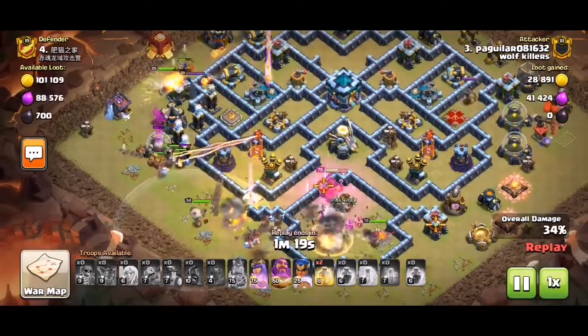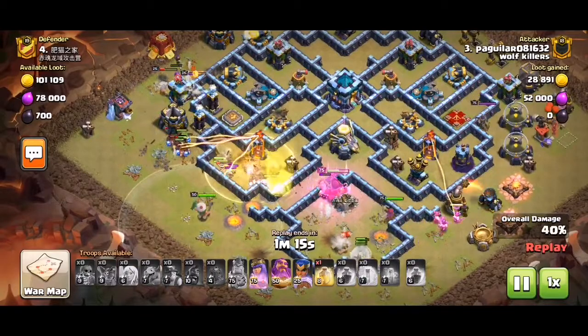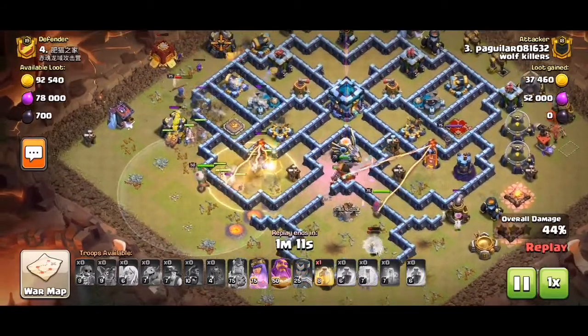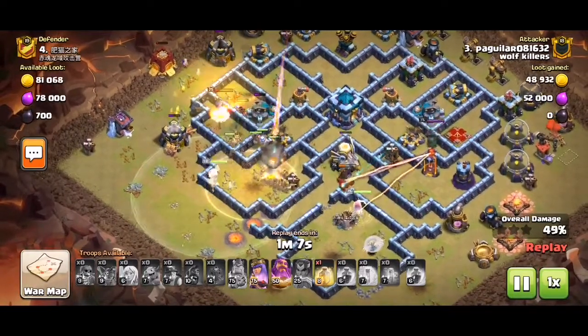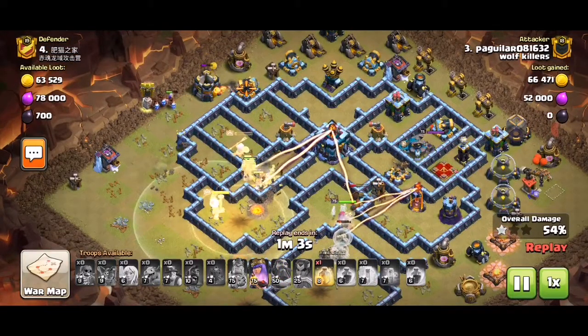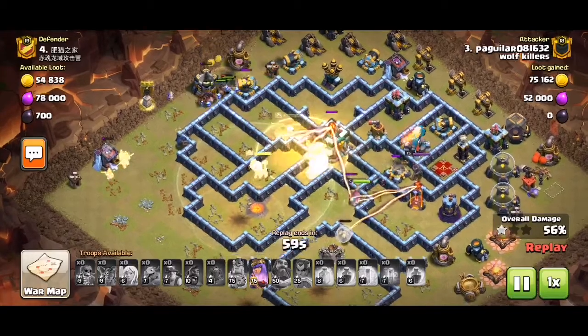Now we have our hybrid coming in from 7 to 9 o'clock. The RC was placed a bit differently. The king is sort of tanking the exposed side and taking out the Eagle. We have hybrid troops approaching the Town Hall — we need to guard our army from the massive damage.